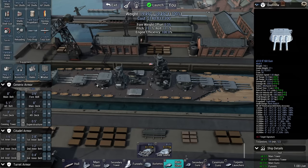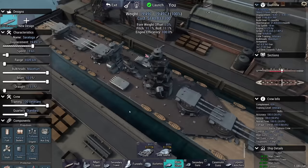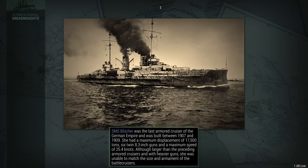Saratoga class, American heavy cruiser — or at least it flies the American flag. It's not really strictly any nation, because this hull I believe is not American. Alright, enough design, enough chit-chat — let's go to battle.